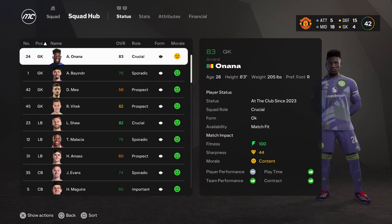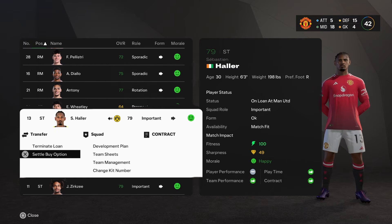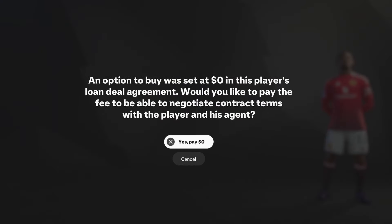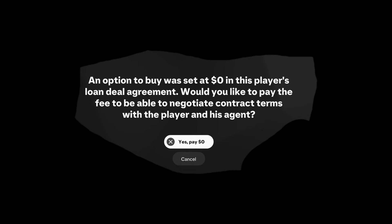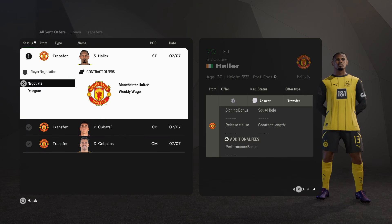As soon as the player arrives on loan, go to SquadHub and select the player. Now choose the Settle By option, then click Yes — Pay Zero Pounds. You have just cancelled the loan contract and agreed to sign the player for zero transfer fee.